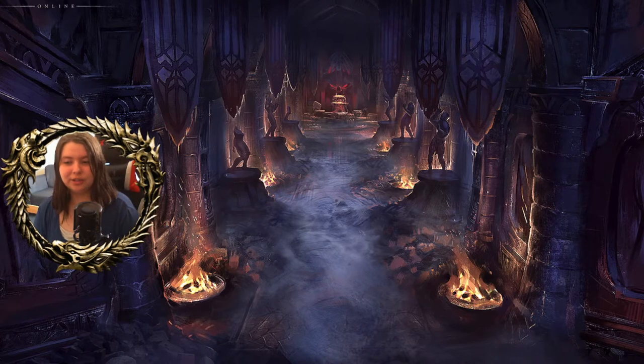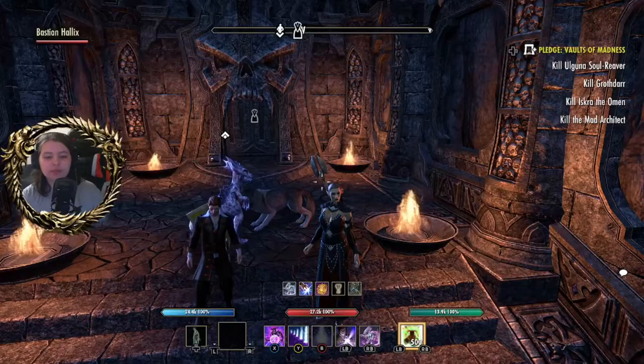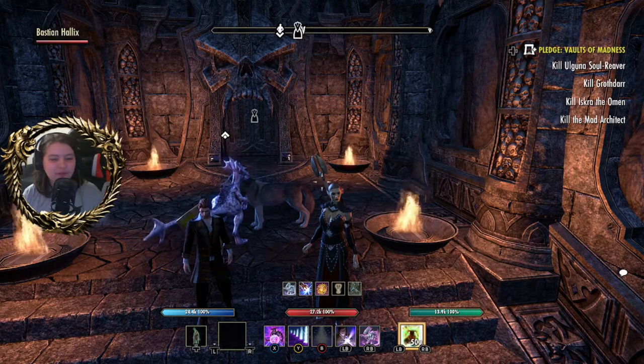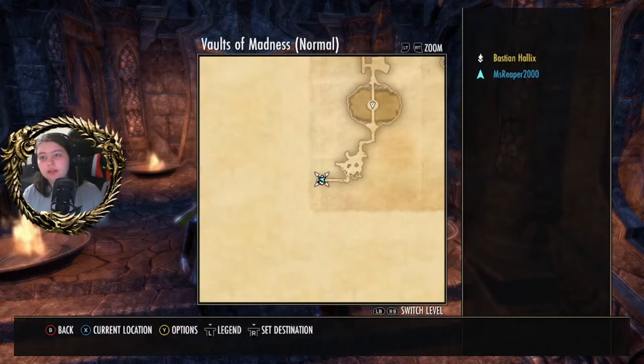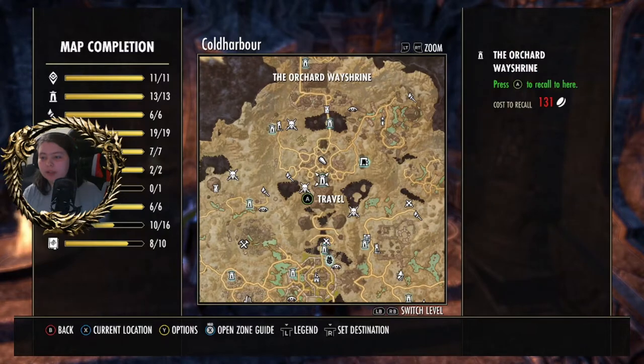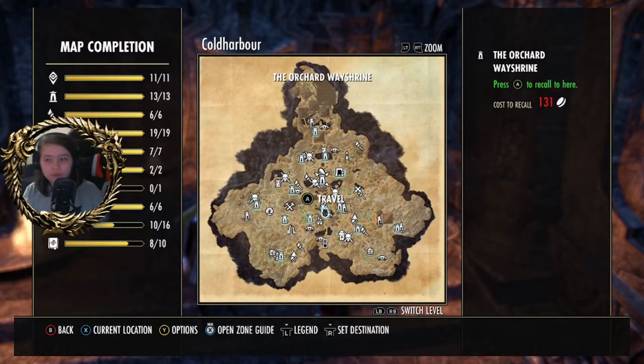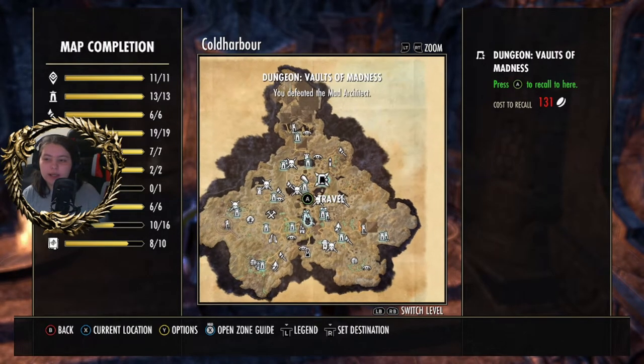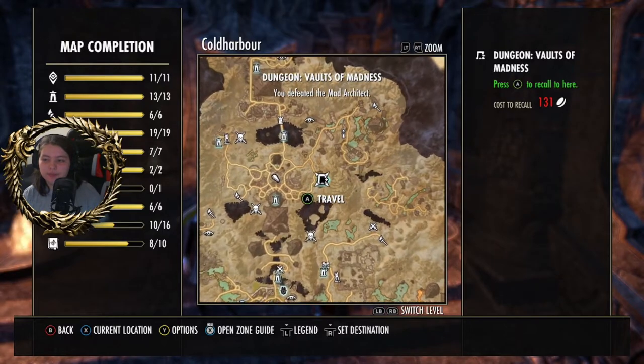Let's jump in and watch how me and Bastion work together for this. This is Vaults of Madness. If you don't know where it is, let me zoom out — we're in Cold Harbor right now. If you go to the orchard, you just go to the northeast and it's right here.